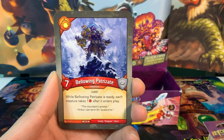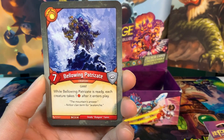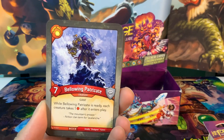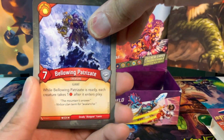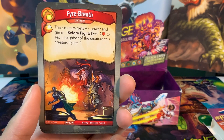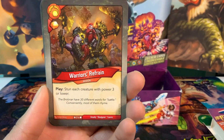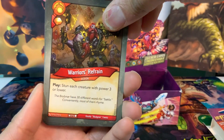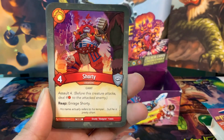Moving on to Brobnar — wouldn't be Friday the 13th without it. We have the Bellowing Patrizate, a rare seven-power creature: while he's ready, each creature takes one damage after it enters play. This might have some use given destroyed effects like the Inspector. We've got Fire Breath, an upgrade with an amber pip: this creature gets plus three power and gains — before fight, deal two damage to each neighbor of the creature this creature fights. Warrior's Refrain is an action card with an amber pip: stun each creature with power three or lower — and we have two of those. Shorty is a four-power creature with assault four and reap: Rage Shorty, so he definitely wants to fight a lot.